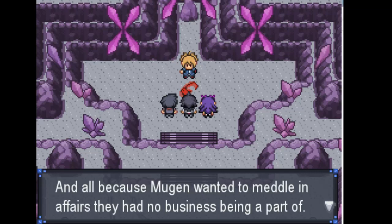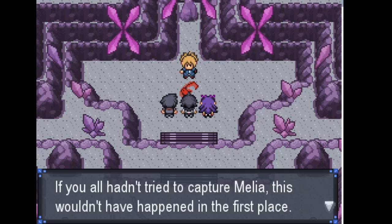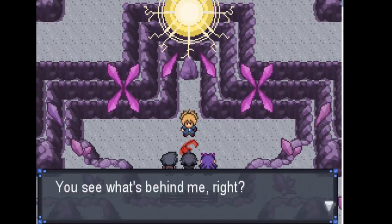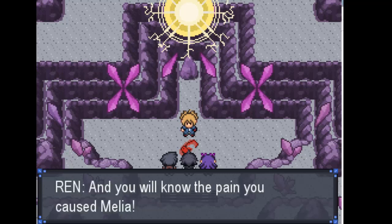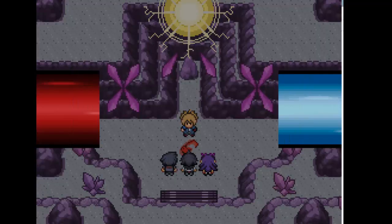Zeta tries to blame Mugen for meddling. Ren pushes back — if Team Xen hadn't tried to capture Melia this wouldn't have happened. We were too slow. But Zeta says we were just in time actually. What? She reveals the dimensional rift behind her — and with it she'll obliterate all three of us. Zeta commands the rift. We team up with Ren for this battle — doing this for Melia! She sends out a Dratini and a Sneasel. Okay, that's actually a threat.